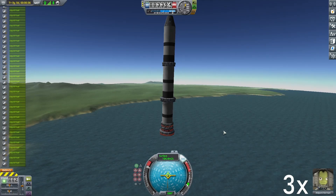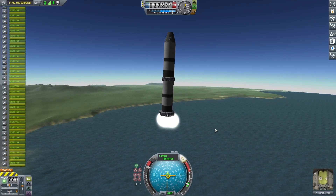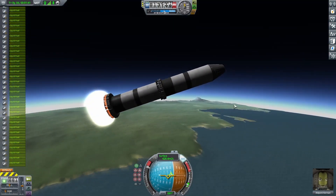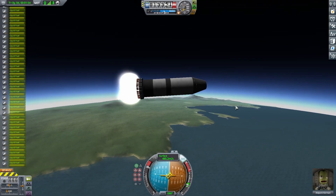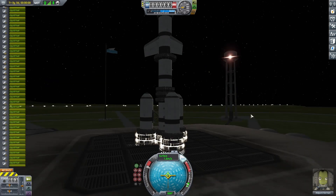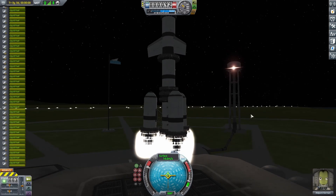Continuing into the flight, everything seemed good right up until I tried to detach the stage - it worked, it just took forever. It eventually dropped off though, and after that I just kept going. I noticed the rocket was starting to nose down a little bit, and after I launched off that second stage it was definitely not doing very well at all. I had to add on more stages, and eventually it just got so laggy it basically became unusable.